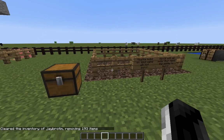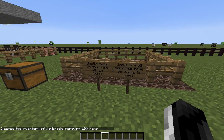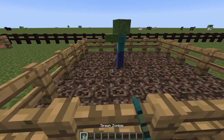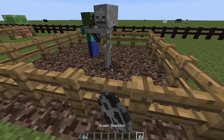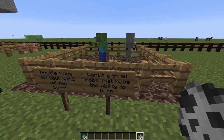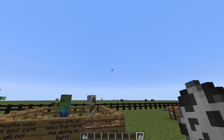Number 2. Hostile mobs on soul sand will not burn. For example, a zombie on soul sand will not burn from the sun, nor will a skeleton. This only works for mobs that have the ability to burn in the sun.